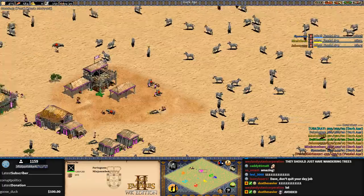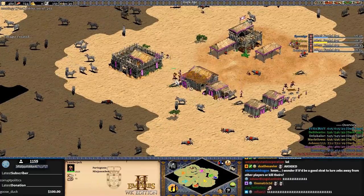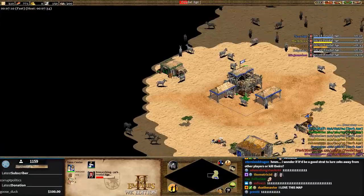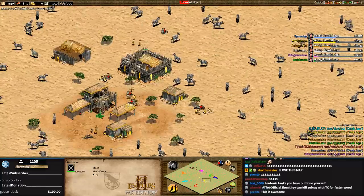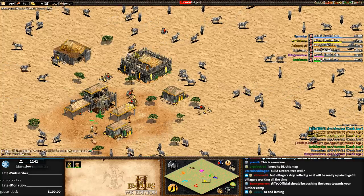Does it just keep going? This is a diplomacy regicide game so everyone has a king. Purple is Portuguese so he has Cartography for free in dark age. It'll be hard to maneuver on this map. Celts would be good for the wood chopping.